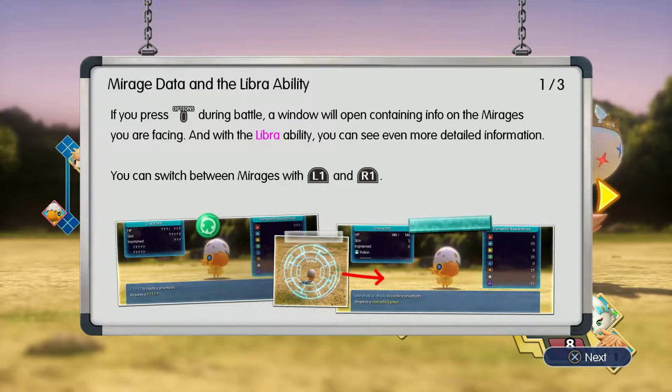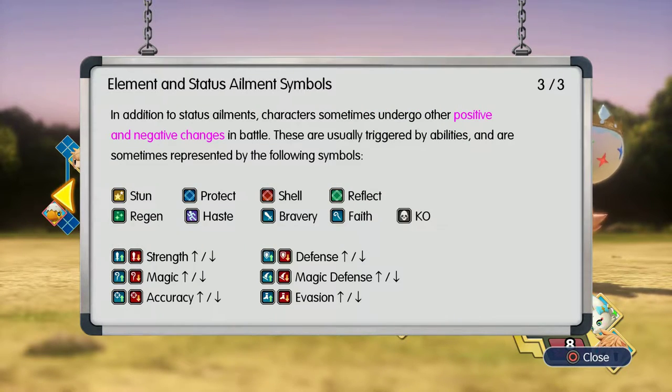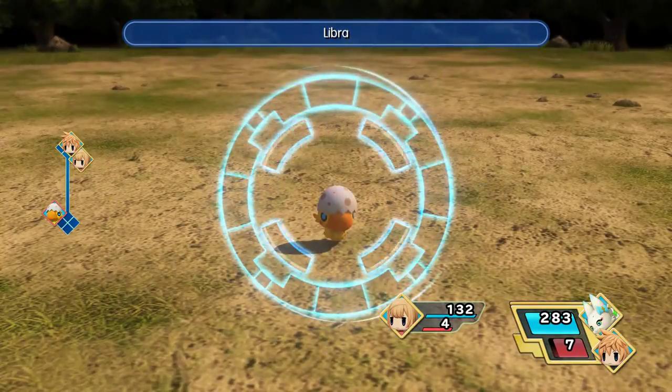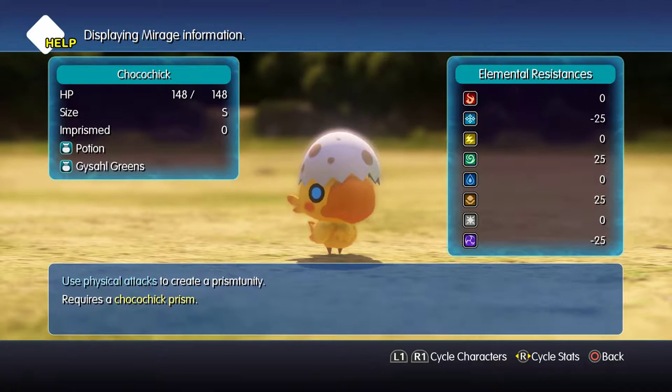Also, Libra — your basic scan ability. Pretty cool. It tells you all the neat little things you can do and how you're going to go about it. You've got elemental resistance. Looks like we got this Choco Chick that's weak to both ice and darkness by 25%, so it'll take more damage from those. But it also has a resistance against wind and earth. Anyways, not important — why am I explaining all this? You can see it!